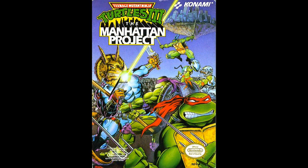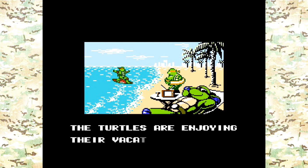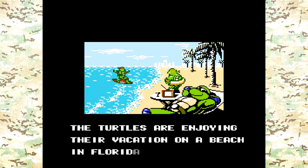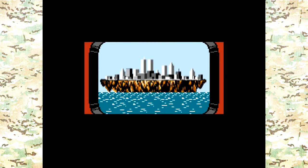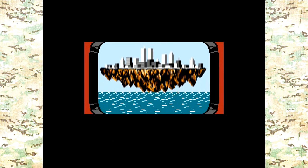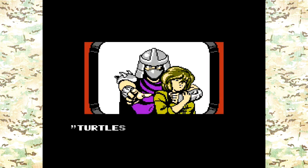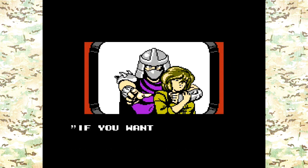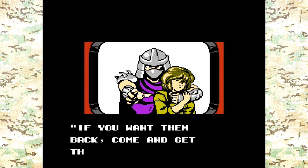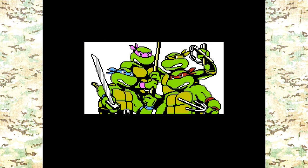The story begins with the Turtles at the beach in Florida enjoying their vacation. Suddenly, a breaking news report happens and Manhattan ends up floating in the sky — and back when I was a kid, I thought that looked pretty cool. April O'Neil is then kidnapped by, you guessed it, the Shredder. Now it's up to the Turtles to save April and bring Manhattan back down. Now that we've got the basic story out of the way, let's get on with the gameplay.